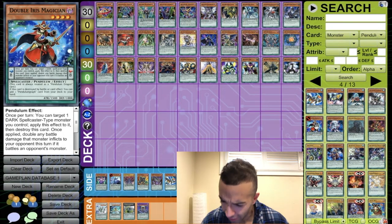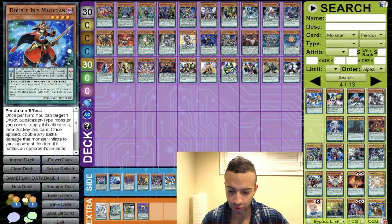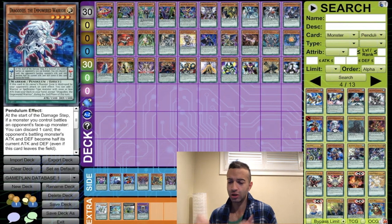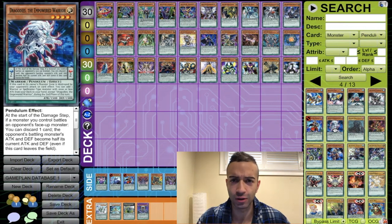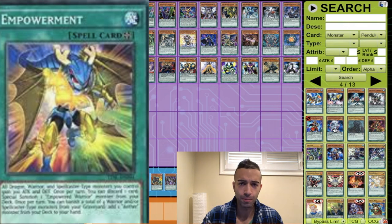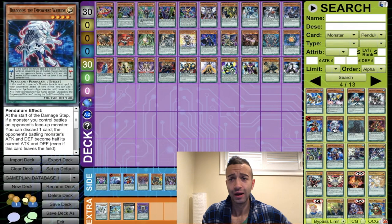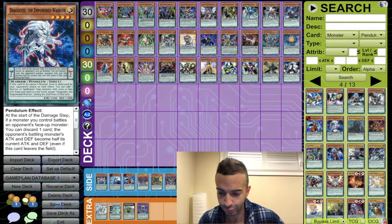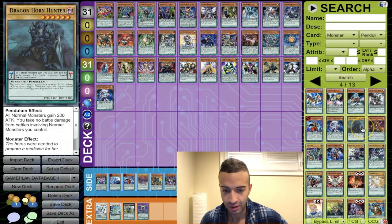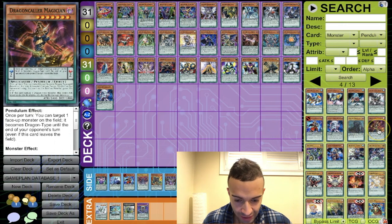Double Iris — our boy, we're putting this in the side along with Astrograph in the hopes it comes back. Dragody's Empowered Warrior — you need to play this if you want to play the Empowerment field spell. If you have discard outlets, you discard for a plus one and get a free turbo card, then pop the field spell with Electrum. Mandatory to have in the database.